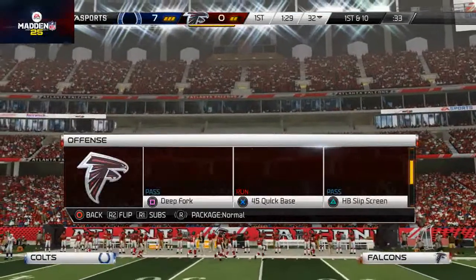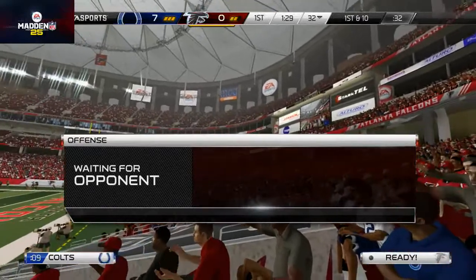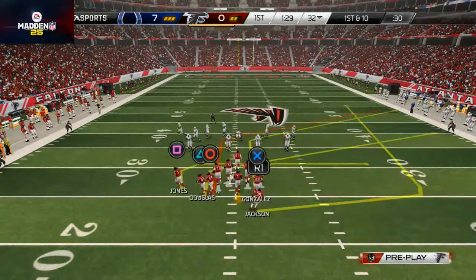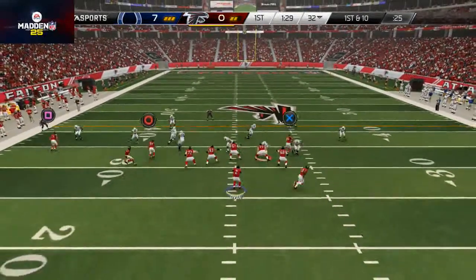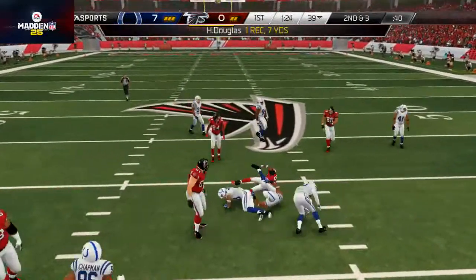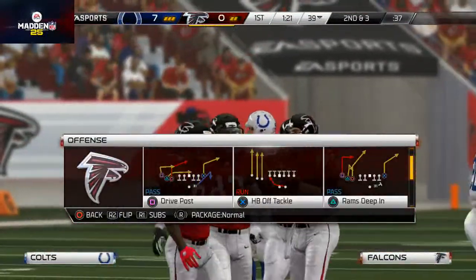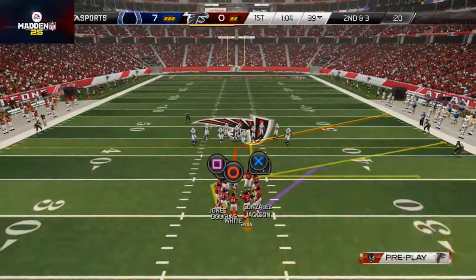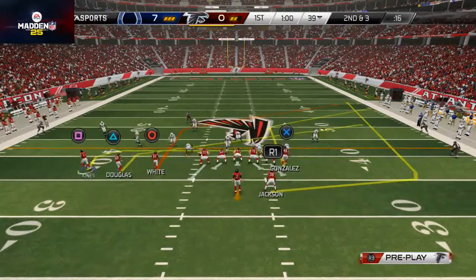We're going to get started offensively. We like to come out in the trips tight end play — the base plays we like are the drive post or the PA slot corner. We're going to motion in, get a zone look, and just check down to Harry Douglas underneath. This offense is very simple — it's a lot of check-downs, a lot of that slant route and that motion wheel. It's very simple but very effective.